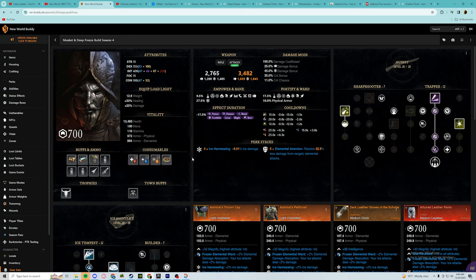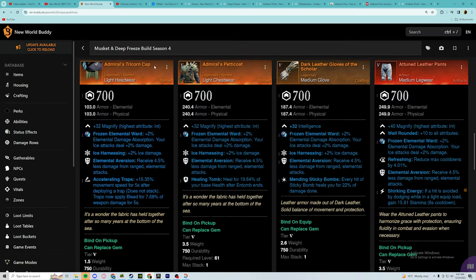For the best-in-slot gear, we are using the newworld-buddy.de website — it will have the attributes in the top left and all the information you need. For the perks we want to stack, we want as much Elemental Aversion as possible and as much Ice Harnessing as possible. If you want to swap Elemental Aversion for Refreshing, you can do that, but it will require you to craft some pieces. There is already Ice Harnessing and Elemental Aversion gear in the game that you can craft.